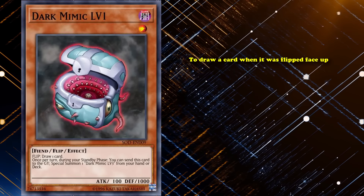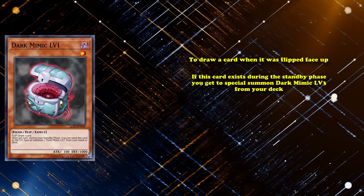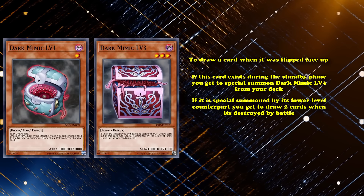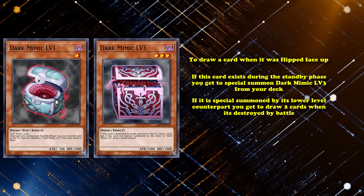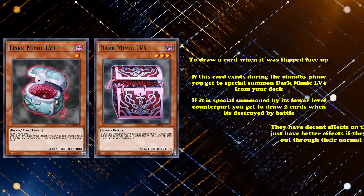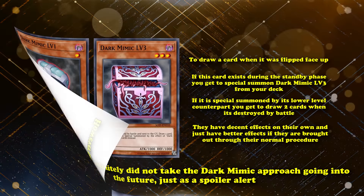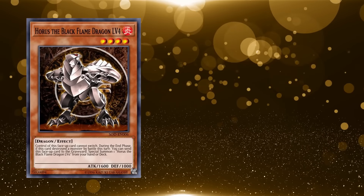Dark Mimic Level 1 allowed you to draw a card when it was flipped face up, which was actually just useful on its own. If it existed during the standby phase, you special summon Dark Mimic Level 3 from your deck, who has a better effect if summoned by its lower level counterpart — drawing two cards when destroyed by battle instead of one. The Dark Mimic cards are some of the best examples of how level monsters should have been iterated going forward, with decent effects on their own and better effects through the proper procedure. However, they definitely did not take the Dark Mimic approach going forward.